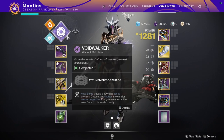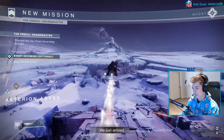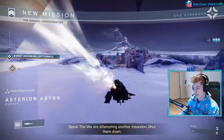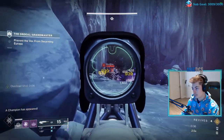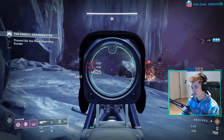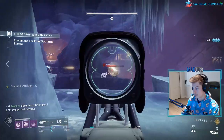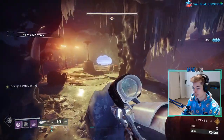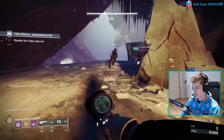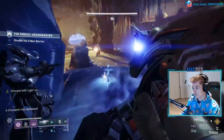Alright, let's go! First, pull out your Sparrow and go forward until you find the first set of adds. Team shoot the adds from far away with your Scout Rifle. Use Scout Rifles and grenades to stun and kill Overload champions. Make sure you're careful with snipers — they hurt. Jump into the first room to spawn adds and then run back out. You can stick Anarchy down on the top of the ledge to deal with wretches.